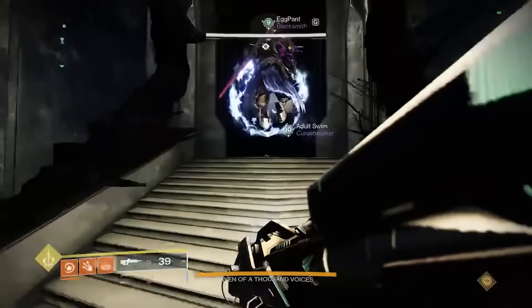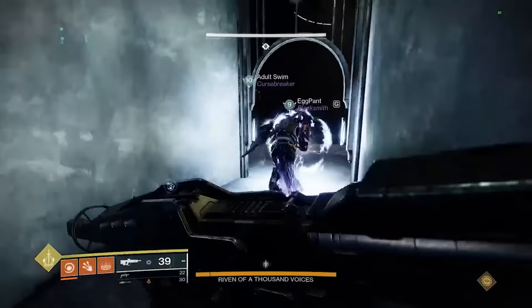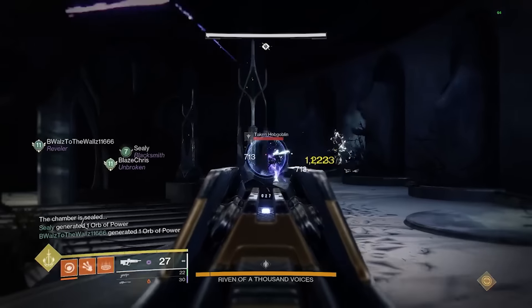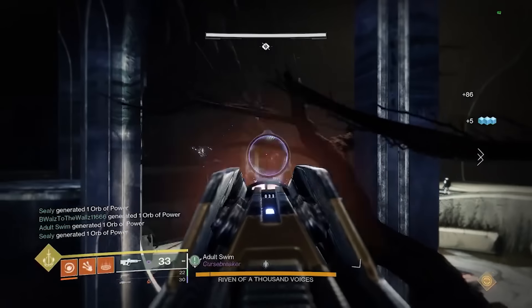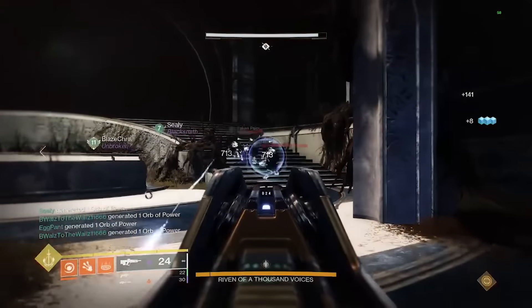When you drop down to the first floor, each team will have two tasks to worry about. Task one will be to deal with Riven in some way — either stunning her or damaging her. Task two will be activating the lifts so you can move up to the next floor. This is all on a hidden timer, so the mechanics all have to be executed quickly so Riven doesn't wipe you.